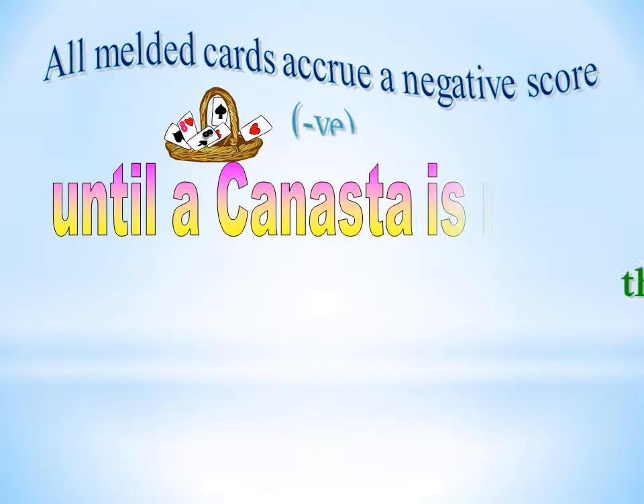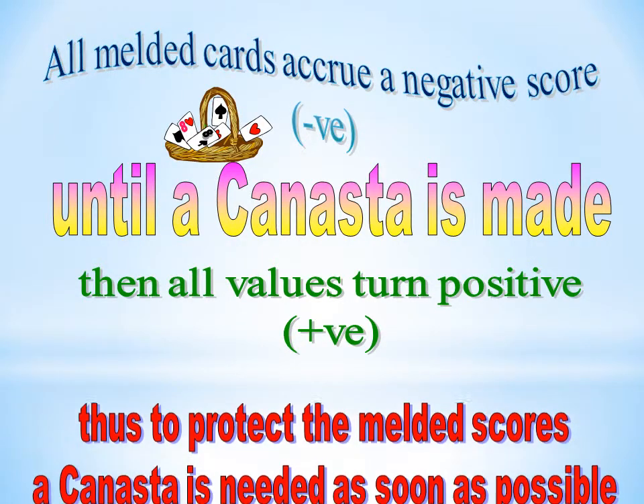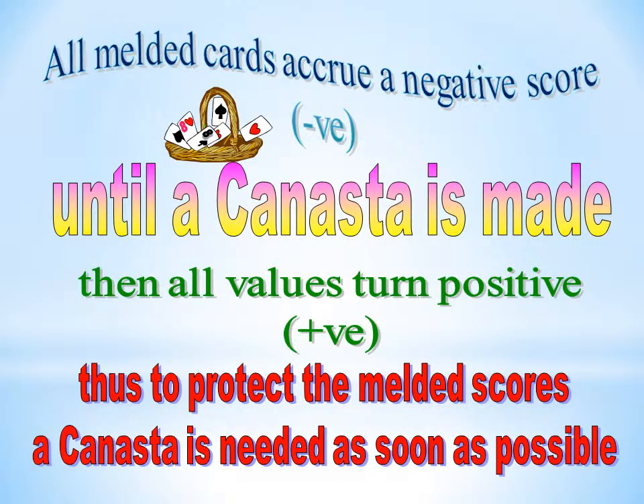All melded cards accrue a negative score until a Canasta is made — then all values turn positive. Thus, to protect the melded scores, a Canasta should be made as soon as possible.